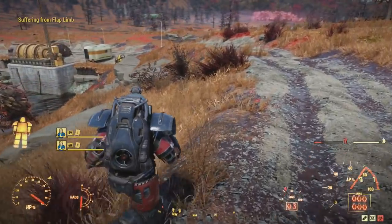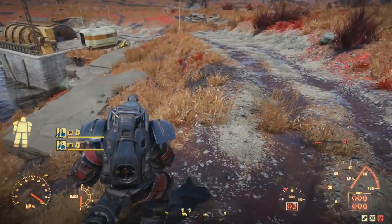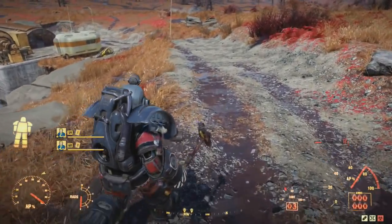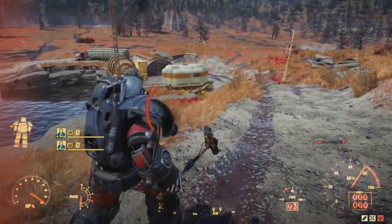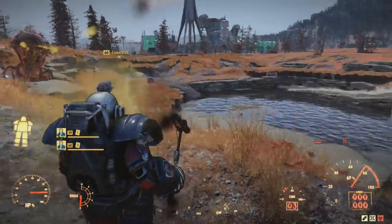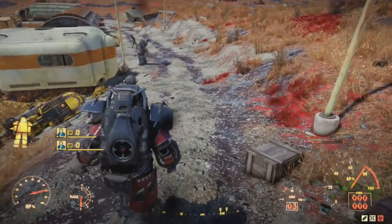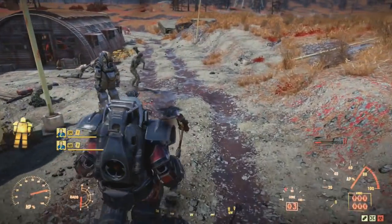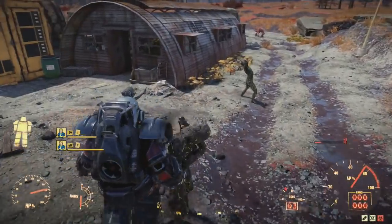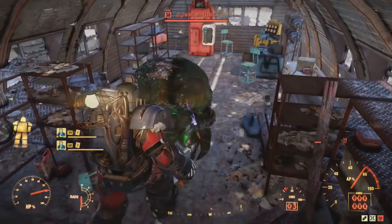We're going to head over to the shed just on the other side of the pond — or lake, whatever you want to call it. You want the queen to try and follow you, so it's okay if the queen comes right down. We have a mirelurk and a king there, so we want to destroy these guys — we don't need them.